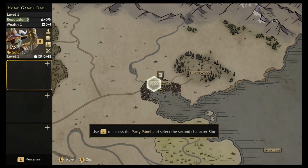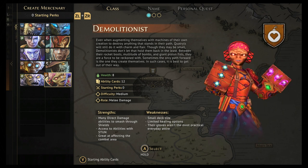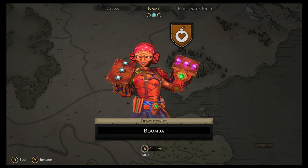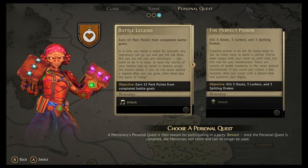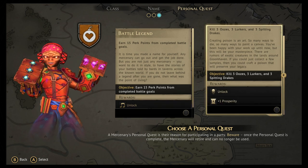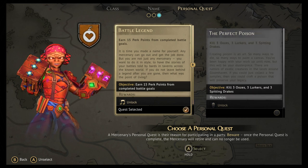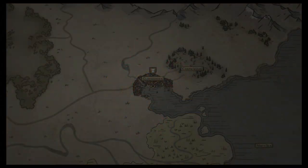Now let's add the Demolitionist — I think it's a female, I'll say it's a she — character name 'Boomba.' As time goes on I'll be asking for your recommendations, names, and character layouts. Her personal quest is to earn 15 perks, or kill three oozes, three lurkers, and three spitting drakes. Earning perks is something I try to do on every mission anyway, so she may retire after about 15 missions. Boomba has joined the party!